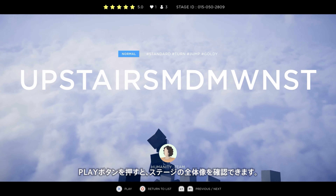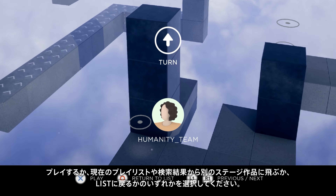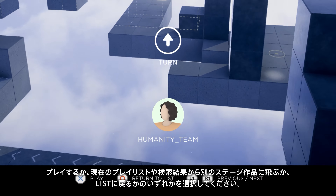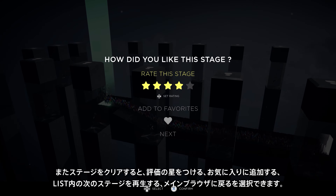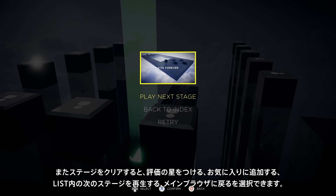Hopping into a level from there gives you a closer look at the layout. Then you can either play it, skip to the next one in the current playlist or search result, or return to the browsing view. Once you complete a stage, you're prompted to give it a star rating, add to favorites, play the next one in the list, or return to the main browser.